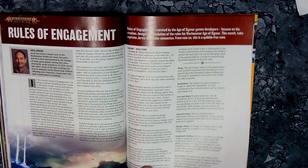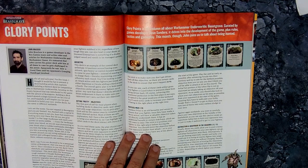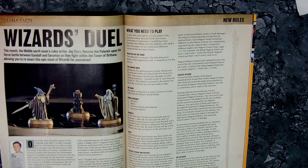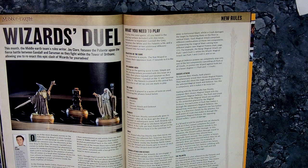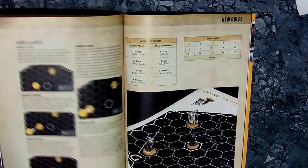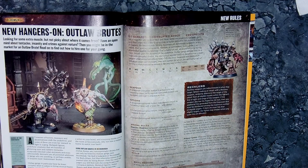Jervis Johnson talks about various different sections of the Age of Sigmar rules. Then it's Beastgrave — John Bracken talks about Beastgrave and how to get the most out of your decks. The last part of the freebies is the Wizard's Jewel, representing Gandalf and Saruman fighting on the Tower of Orthanc, with various modifications to the standard Middle-earth rules and full instructions on how to play it.